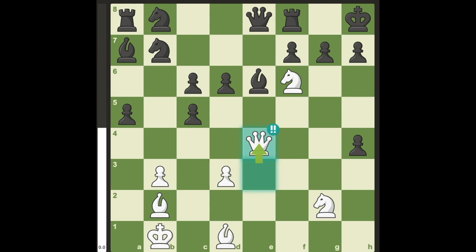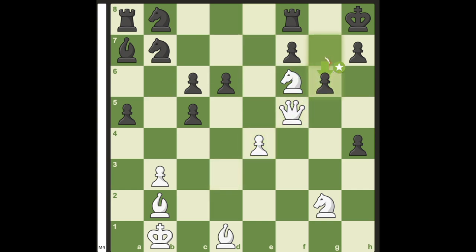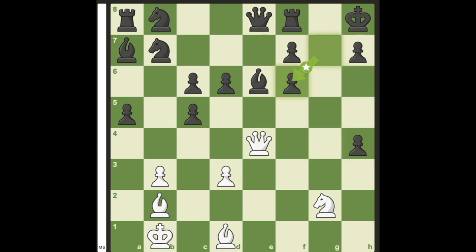Black has 2 major defenses with bishop to f5 and g takes f6, and all other variations lead to a quicker mate. Bishop to f5 leads to queen takes f5, t takes e4, g6, knight g4 check, f6, followed by checkmate in a few more moves. Therefore, black plays g takes f6.